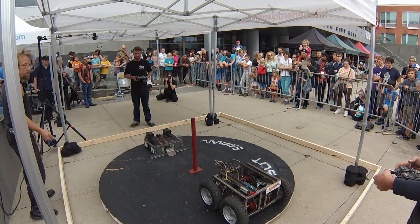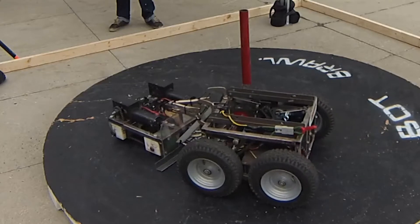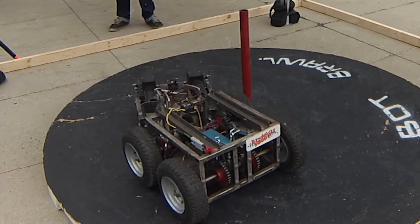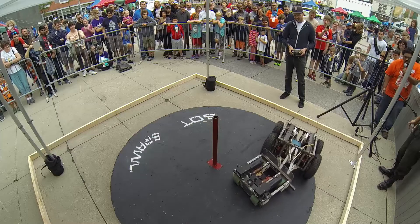Ready? Yep. Alright, go! Sarge, the lighter of the two robots, has immense grip — it's got four huge green tires. Oh, come on! So close, so close!